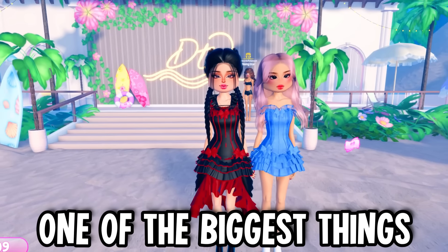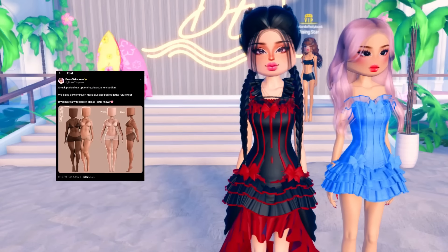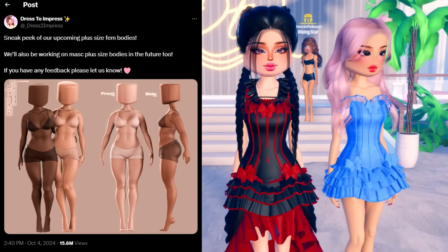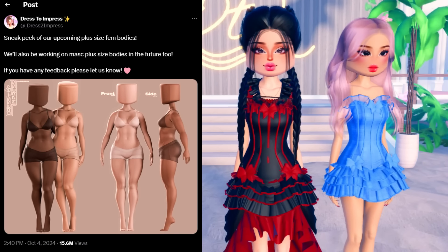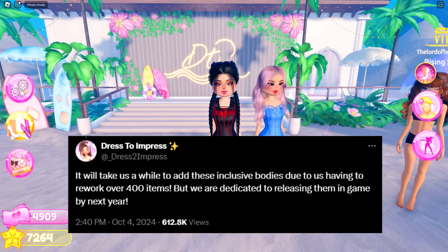One of the biggest things that Dress to Impress is going to do is change the body features. We don't know if this is going to be coming to the next update, but look at this — this is a sneak peek of the upcoming plus-sized bodies. Look at all the graphics around it — it looks really cool. This is literally perfect. This is the front view, and this is the side. It will take a while to add these bodies due to having to rework over 400 items.